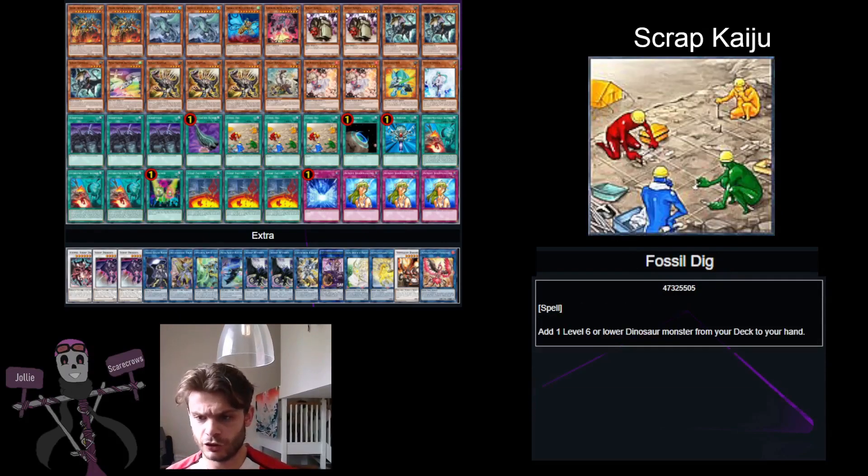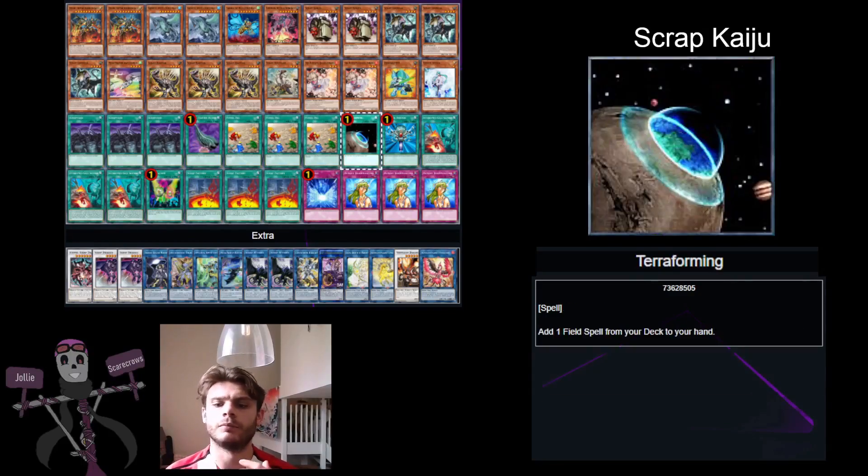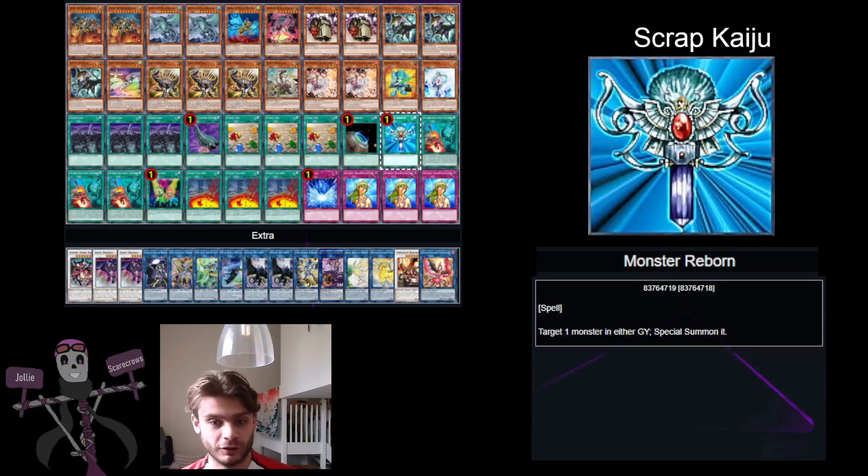With other searches like Terraforming and Set Rotation, this deck can also play Mystic Mine. It's currently in the side, and that's one card that should be added in if you are going to be using Set Rotation. Because you can then Kaiju your opponent's monsters and set up your board after that, and you'll be able to destroy your own cards once you get out the higher level Scraps.